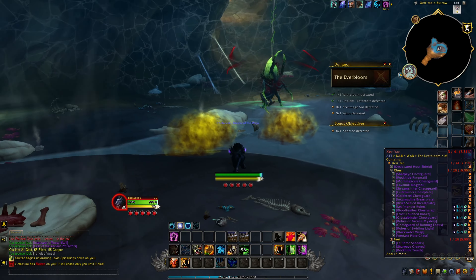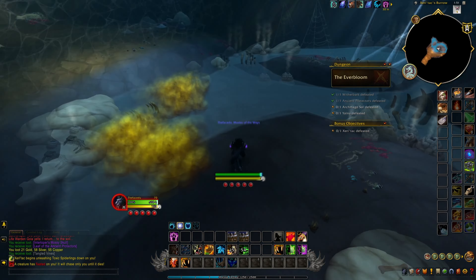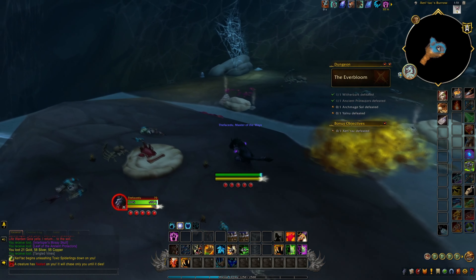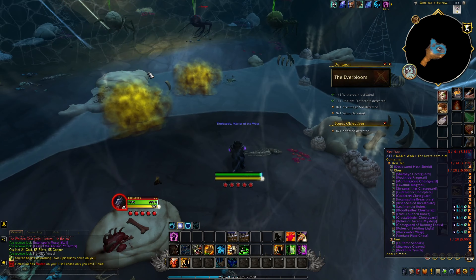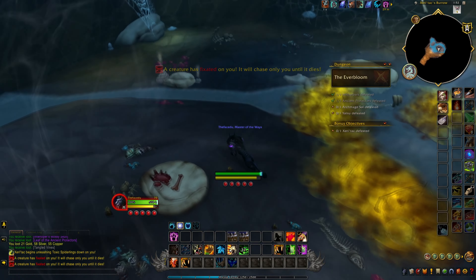For this boss you might be wondering what you actually need to do. Basically, you right-click on the eggs and the eggs will get destroyed. Then over time a bunch of mobs will come and attack you, and you're gonna want to take care of them. Eventually the spider will drop down and you'll be able to take care of it — no problems.